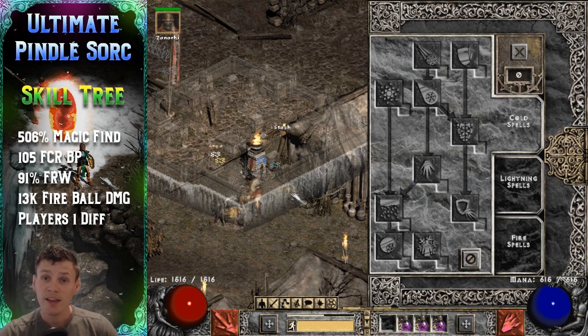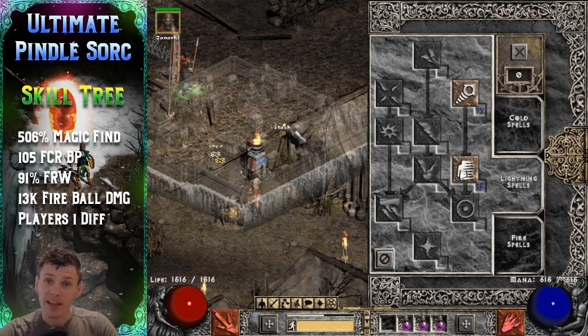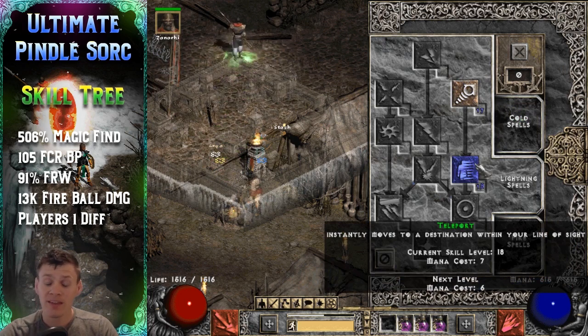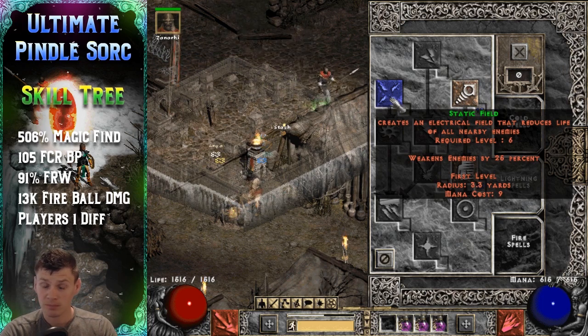The skill tree is really straightforward. This character is built for one thing only — farming Pindle as quickly and efficiently as possible. I didn't put a single point into the cold skill tree, not even Frozen Armor, because stopping to buff up is just wasted time. For the lightning tree, I only invest two hard points: one into Telekinesis as a prerequisite, and one into Teleport. I didn't put a point into Static Field because for Pindle farming only, it's kind of a waste of time.